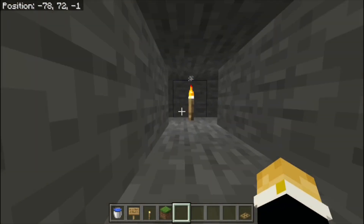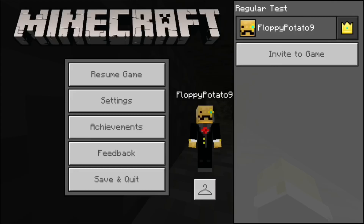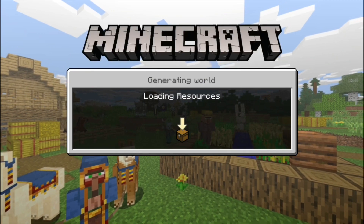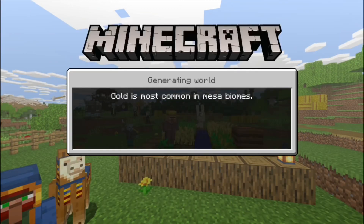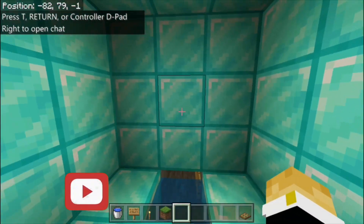All you have to do in order to access the secret room is head into one of your tunnels here, and then all you have to do is log out of the game. This might be a little weird, but just bear with me here. Log out of the game, and then once you've logged out, re-log right here. And once you spawn into the world, you should be in a completely different setting.